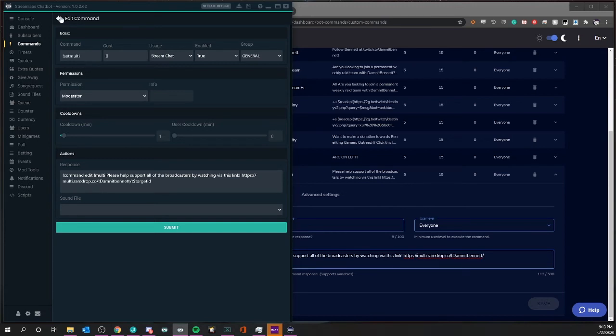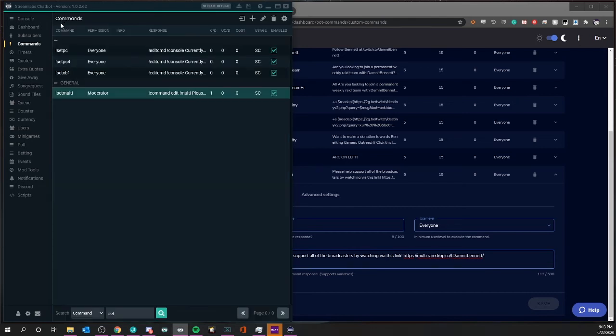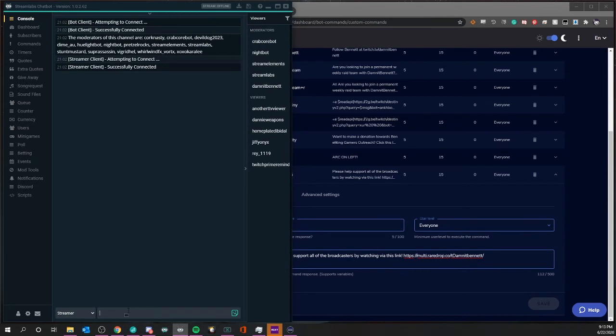Going back to our console, we'll type 'multi' just to make sure it works — there it is, Stream Elements says 'please support all the broadcasters by watching via this link' and it shows multi.raredrop.co slash t dammit bennett. Now we're going to type 'exclamation set multi,' put a space, and put in the channel we want to stream with — so we'll put in 'zurwatch.'